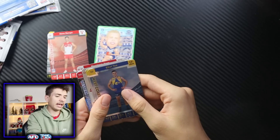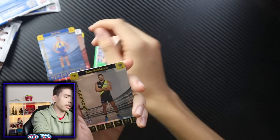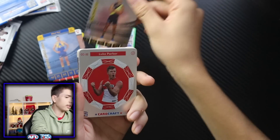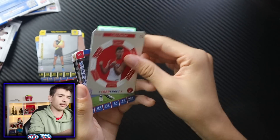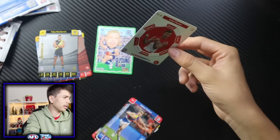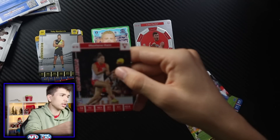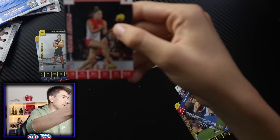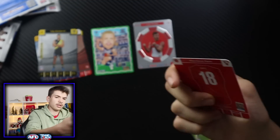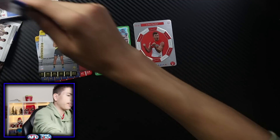What do we have in pack two? We've got a card craft — Elliot Yeo Silver. Tony Nankervis Silver. And then a Luke Parker card craft. I like these ones a little bit more because of the shininess in silver. Pretty cool stuff. Oh, there's an AFLW card — pretty much identical to a normal one, not really a different design.